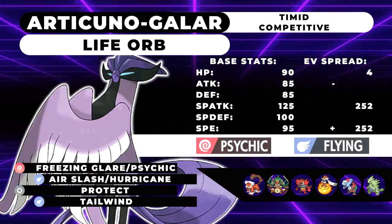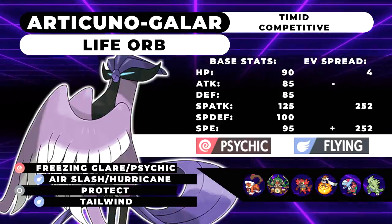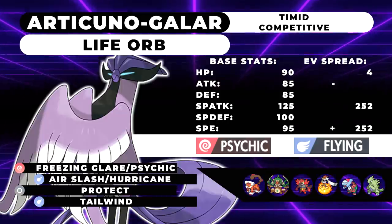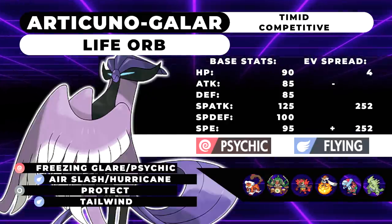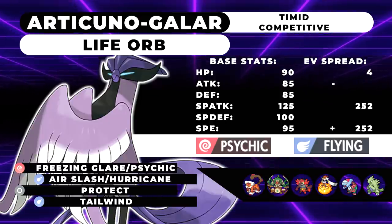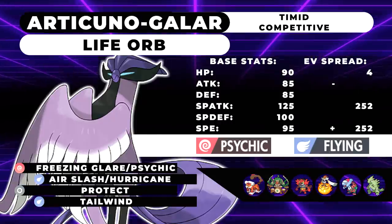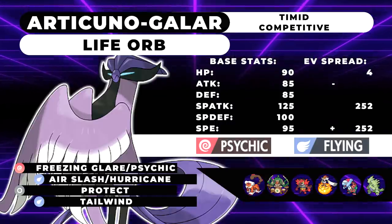Galarian Articuno is somewhat disappointing in the fact that it doesn't keep any of its old STAB coverage in terms of ice moves, which is really disappointing because it would have been the ultimate Landorus counter. But they fixed every issue with Articuno. Previously it was an Ice and Flying type, which is awful defensively. Psychic/Flying is still awful defensively, however they're no longer giving it defensive stats. This thing is a straight-up offensive beast: 125 base Special Attack, 95 Speed, 90 HP, 85 Attack, 85 Defense, 100 Special Defense.